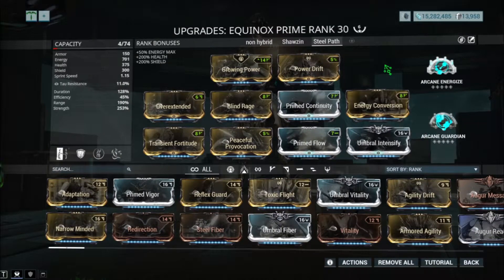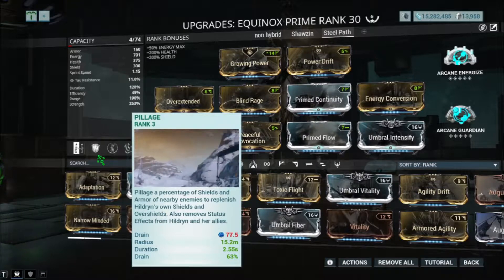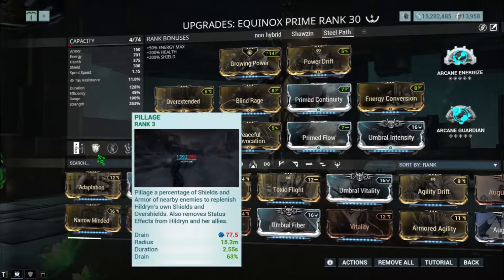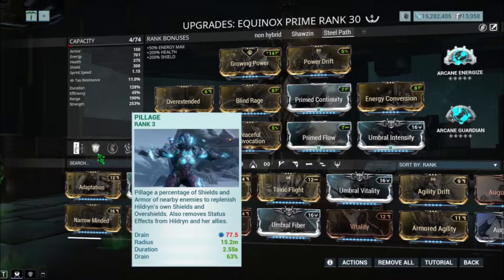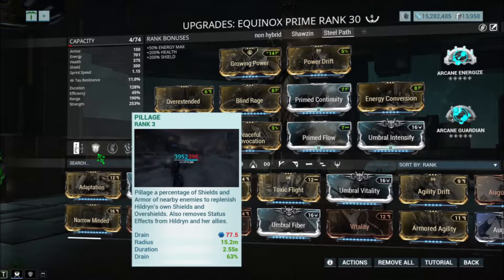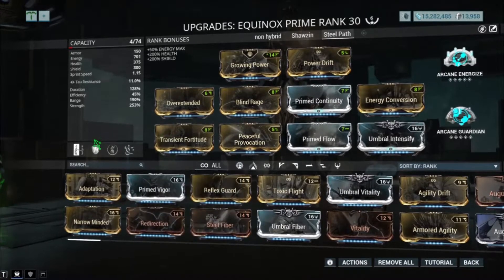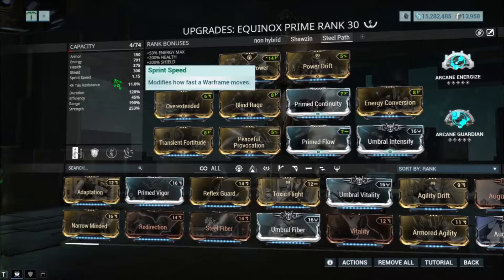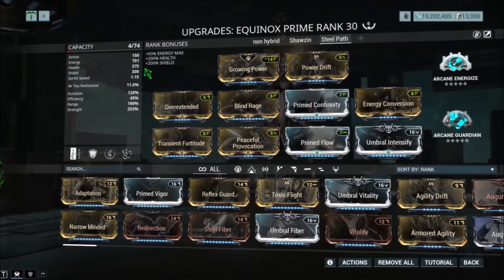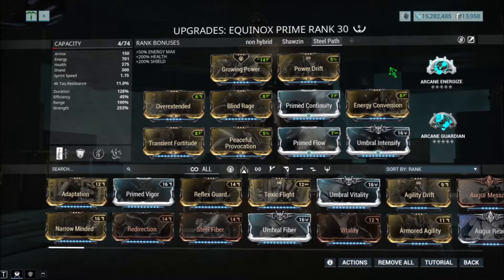The second build would be the steel path or high level version. This one's a little bit different because I have Pillage. Now why do I have Pillage? I'm gonna show you guys why and how it works, but first let's understand what Pillage does. Pillage basically allows you to steal — not really steal, but yeah — either shields or armor from enemies and apply it to your own shields. It's pretty insane how many shields you can possibly have. At max it's 1,500 based on your shield capacity. I don't have extra shield capacity here so I'm stuck at 300. I'll show you the range, duration, and how they affect it.